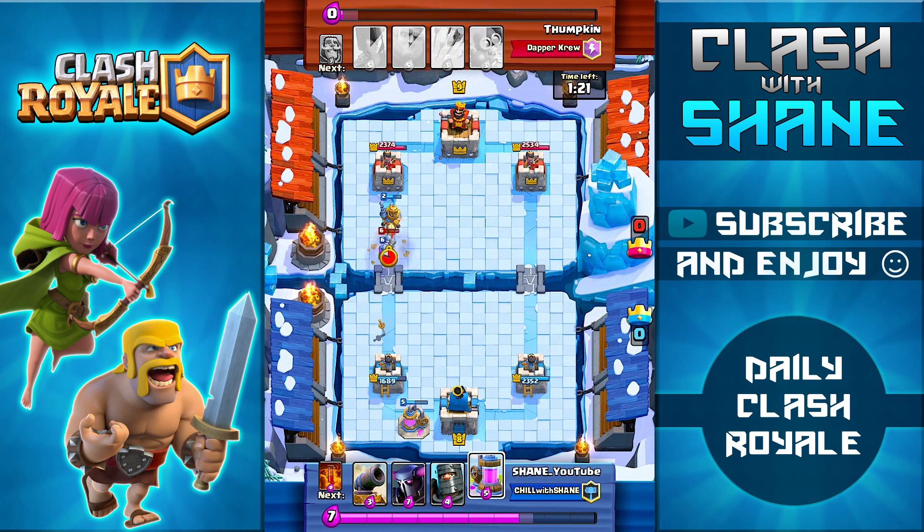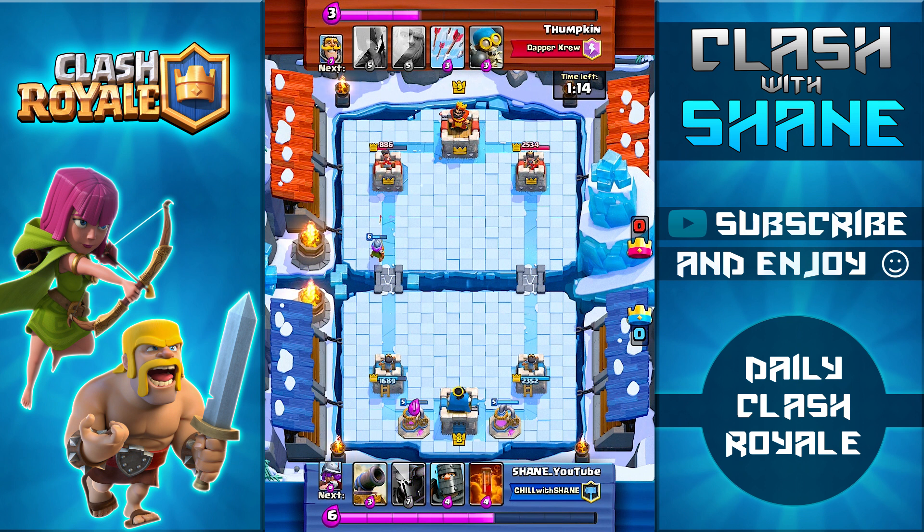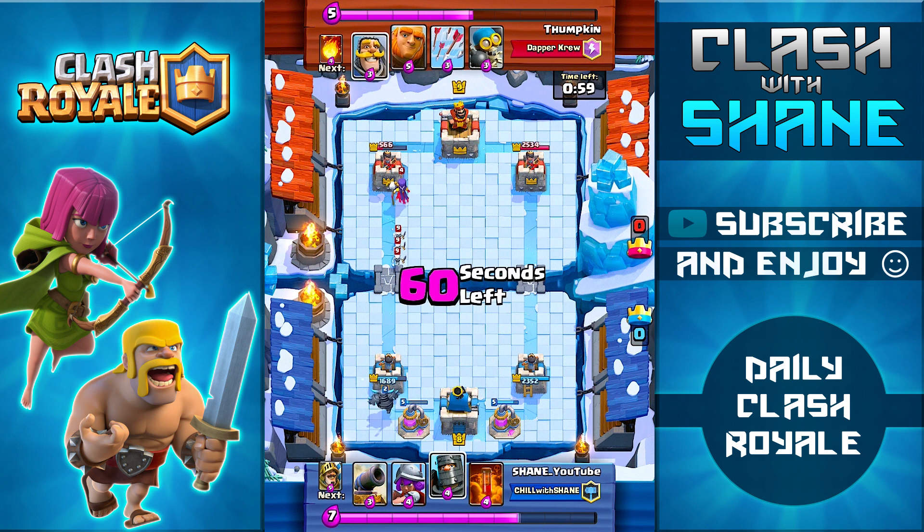I use the Zap Spell to kill the Skeleton Army and hopefully my Prince makes it to the tower. He drops a Musketeer to distract the Prince, which is a big mistake — my Prince takes her out quickly and goes on to damage the tower. The Musketeer then brings that tower all the way down to 600 health from pretty much full health, so definitely a huge counter-push right there.